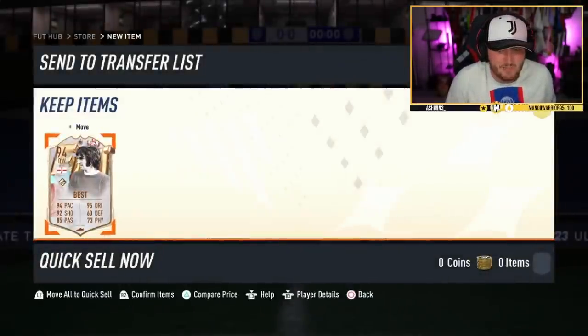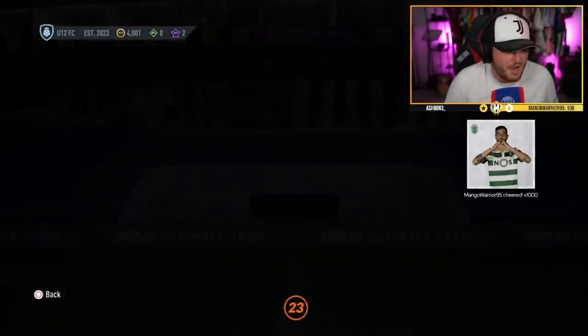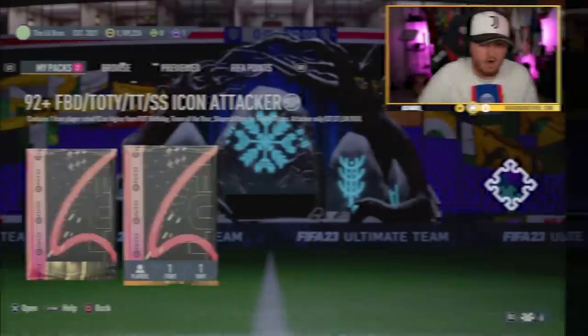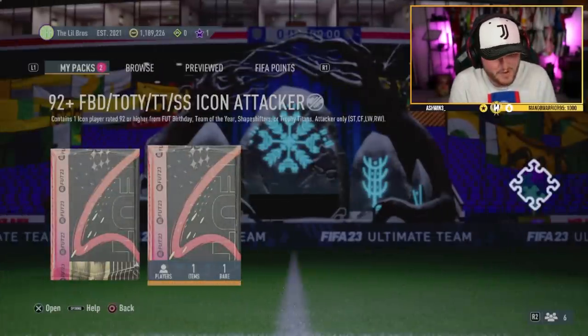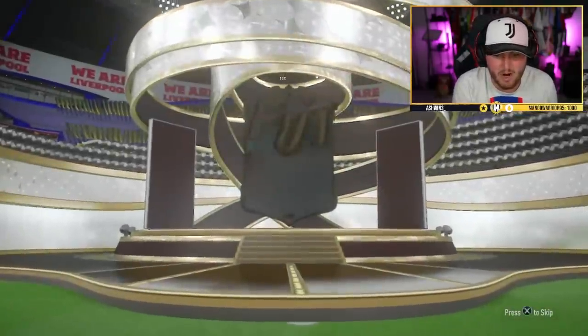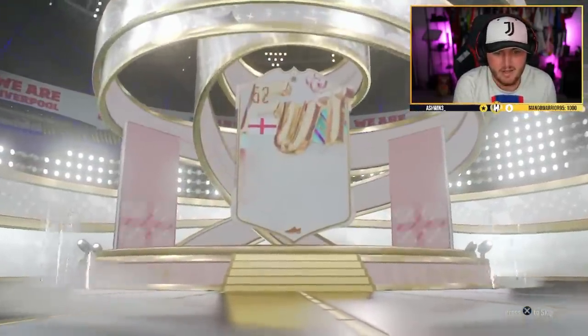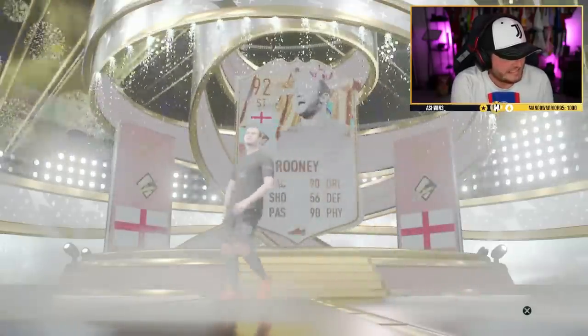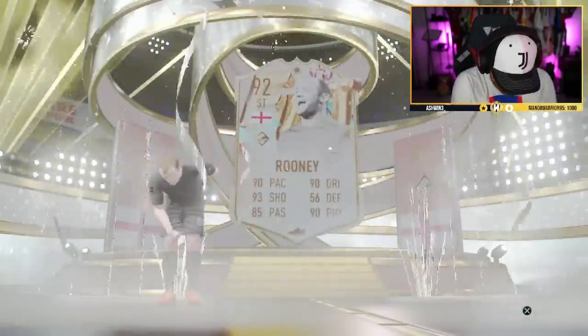George Best is really good, don't get me wrong, it's just I've already got him. I don't know what George Best is worth, but the fact that this pack is only like an 86, 85 and 84 rated squad means that's a big big W. We've got Grand Kopite's icon pack — I feel like Grand Kopite has not had luck in icon packs in so long. Come on EA, hook him up. Fut Birthday English striker — it's Wayne Rooney. That's not good at all.